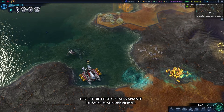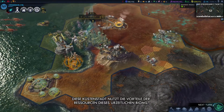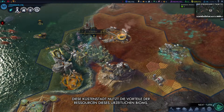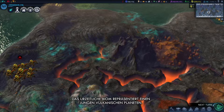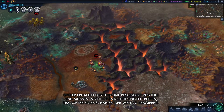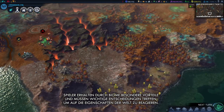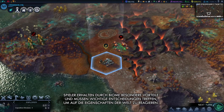Here is the new Ocean variant of our Explorer Unit. This coastal city is taking advantage of resources on this primordial biome. The primordial biome represents a young and volcanic planet. Biomes now offer specific benefits for players, and players will have to make key choices in order to respond to the traits of the world.